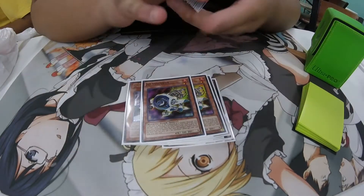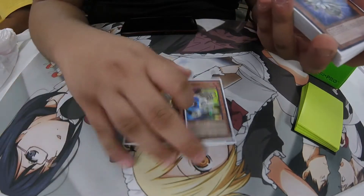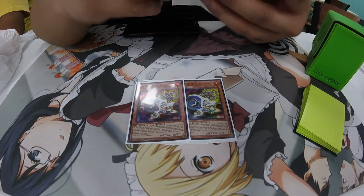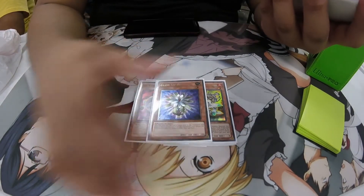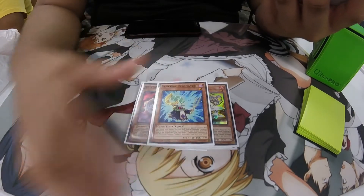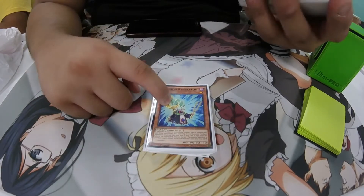Then 2 Jet Synchron, because I would play 1 but I hate drawing 1 and then not being able to use Excel Synchron. Excel Synchron is very important for combos. And then 1 Gold, because it's once per duel. Synchron Resonator is another level 1 tuner — you can extend your combos with it.